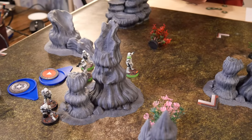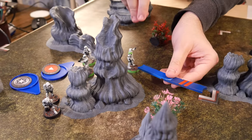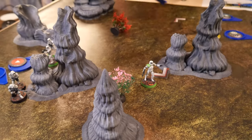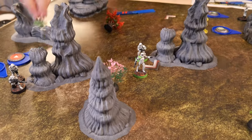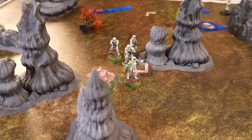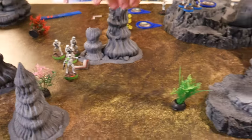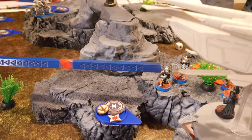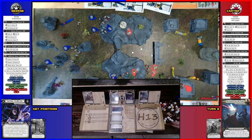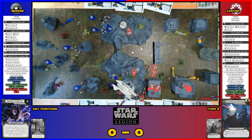These stormtroopers are going to move forward and shoot at the AT-RT. One hit, then one goes to cover, instead of suppression. Keeping them suppressed at least. So you get that indomitable and then the suppression basically means nothing. I don't know if I'm going to have an opportunity to get the indomitable.